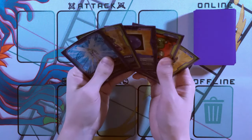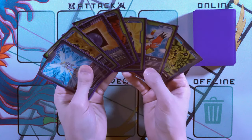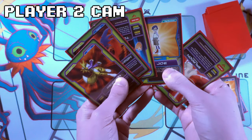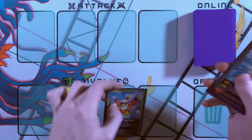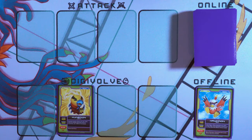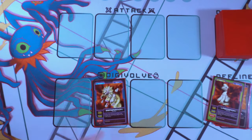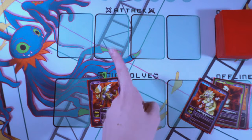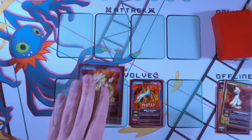The phases go as follows. Draw phase: draw two cards from your deck, including on the first turn, making it seven to five cards on the first turn. Bring online phase: you can play up to two rookie Digimon in your Digivolve row. Digivolve phase: you can Digivolve up to two of your Digimon in the Digivolve row up one level — you can't Digivolve a Digimon and then Digivolve it again, it has to be two different digital monsters. When you Digivolve, the original card is put into the offline pile and the new one takes its spot.